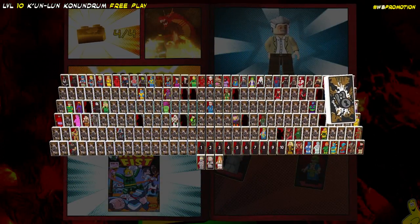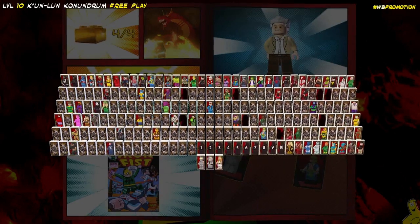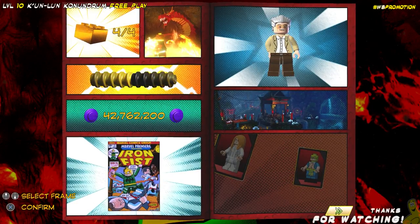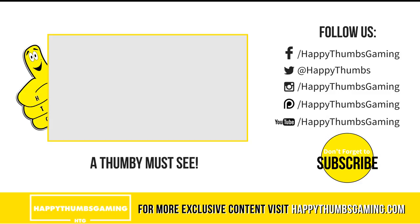We freed Stan Lee and we also freed Colleen Wing, so we got both of them. That's going to wrap it up for LEGO Marvel Super Heroes 2, Level 10 Kunlun Conundrum Free Play. Hope you guys enjoyed that. If you haven't already, please check us out on social media. We also have a Thumby must-see video, and if you're into trophy achievement guides, we've got plenty over at happythumbsgaming.com as well as other videos. Don't mind the dust though — it's been a while since we've cleaned up.